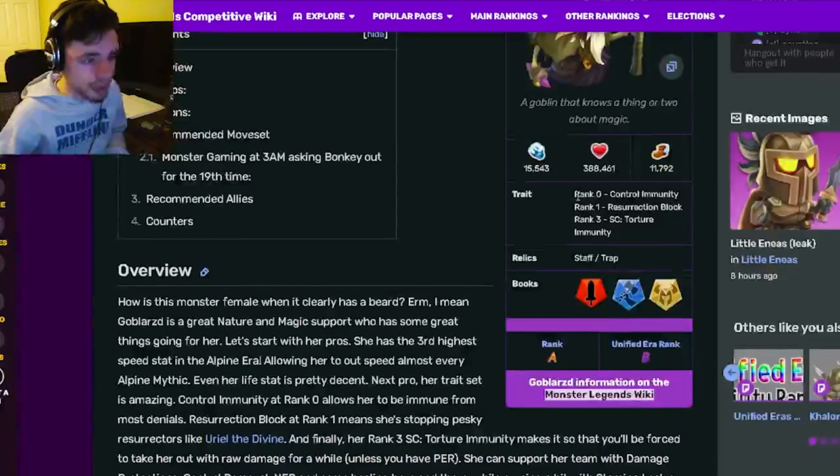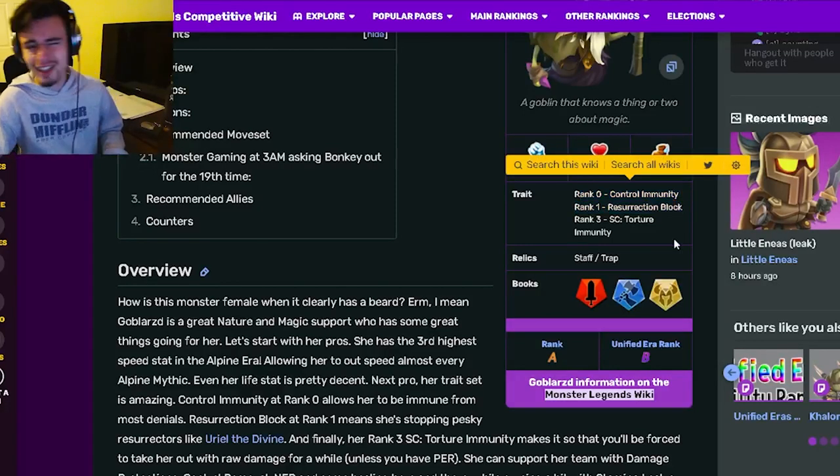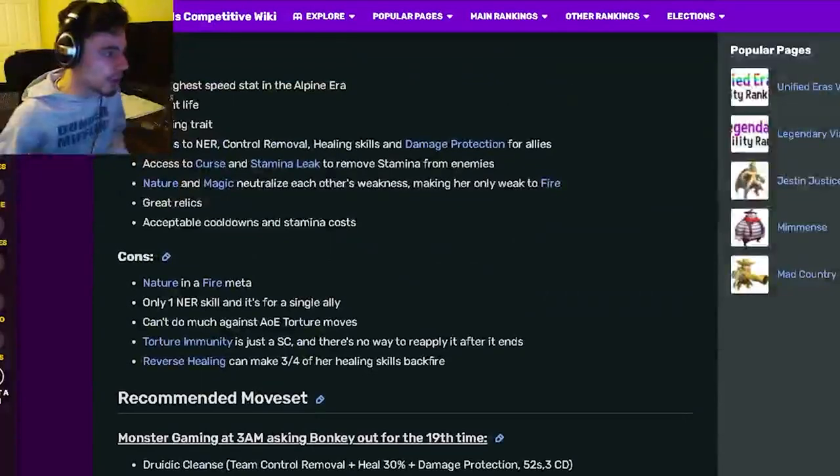Alright, so Goblizard is a support and her traits are control immunity, which is really great, and then resurrection block, which honestly is not great, and then torture immunity, which is another really great one. Her relics are staff and trap, which are both actually pretty great.